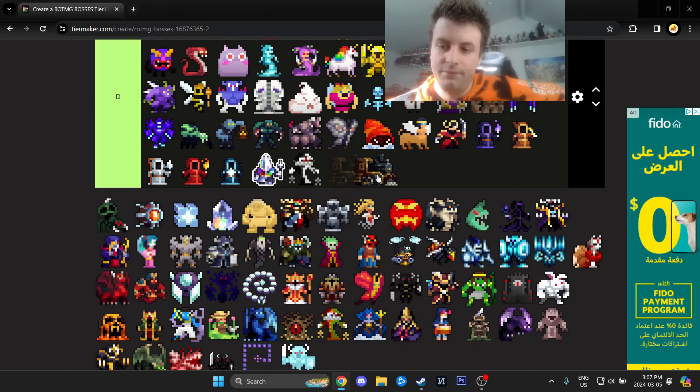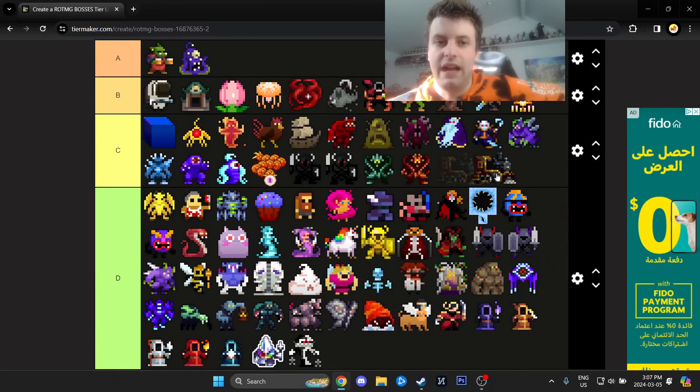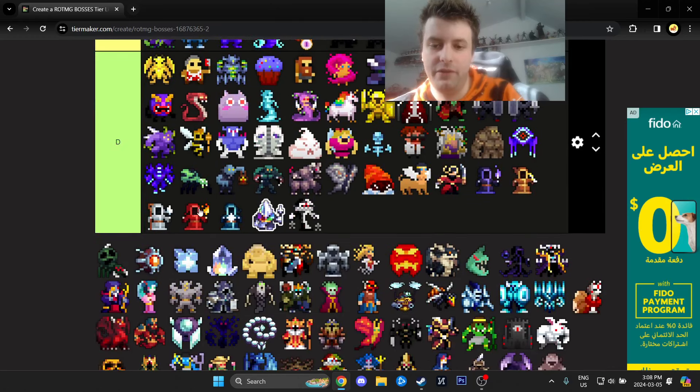Cogbold Train is kind of a loot piñata as well. I'll put it in C tier under the assumption you're actually participating — similar to Rock Dragon. If you're doing nothing, both are D tier, but if you're participating a little, C tier. If it were ordered, that'd be number one of C.